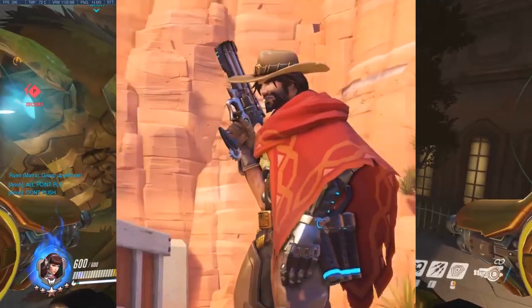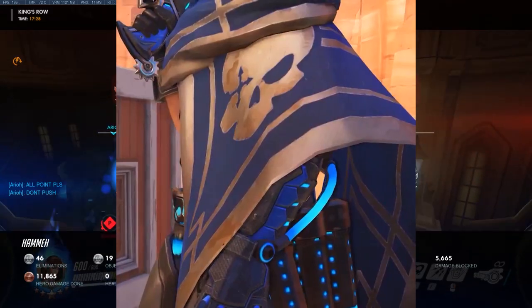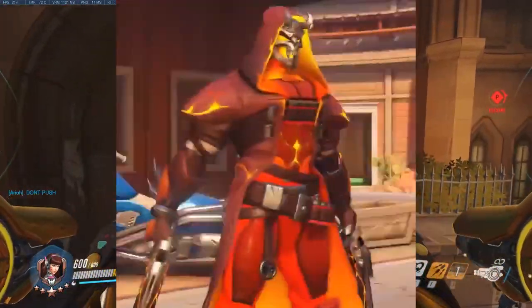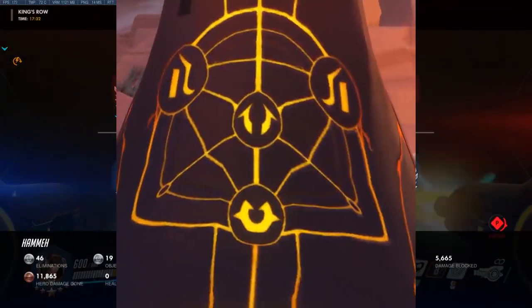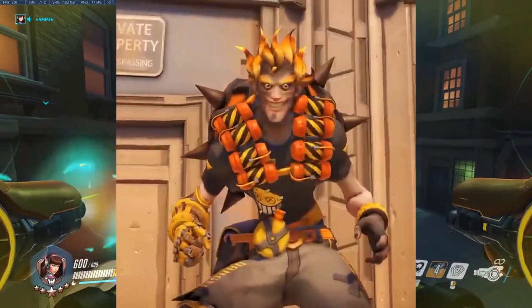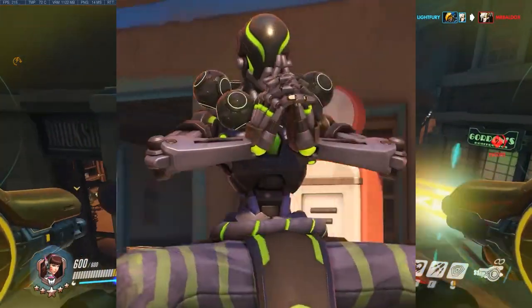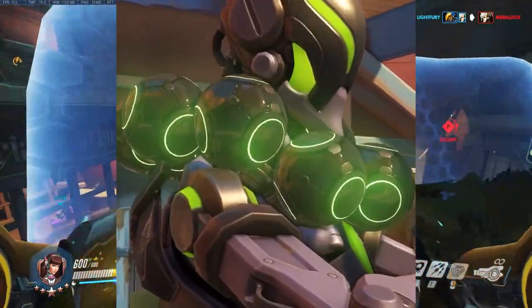New epic skins have also been revealed. We've got McCree looking cool with his dead eye symbol — maybe it's a Deadlock skin, we'll see. Devil Reaper looks very fearsome; it's a really awesome epic with a lot of detail. Junkrat is looking pretty toasty. And Symmetra has a multicolor skin with a kind of carbon zen palette, which is really sweet with the different color options.